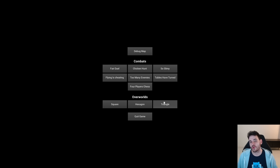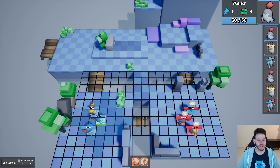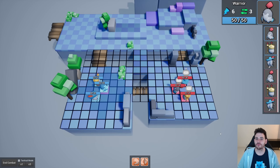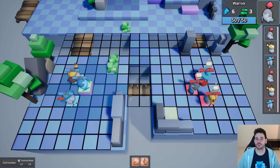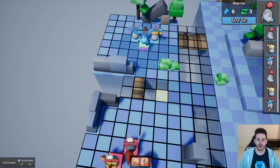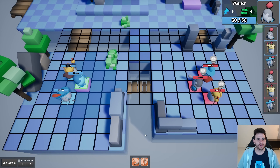We're going to start with the simplest levels, which are the combat levels. Let's start with the fair duel. Here we are in our first combat level. On the left we have our units, and they are going to fight against the units on the right. The units on the right have the little robot head icon above their heads, which means they are going to be controlled by an AI. We can move the camera using WASD on the keyboard, zoom in and out with the scroll wheel, and rotate around using Q and E.